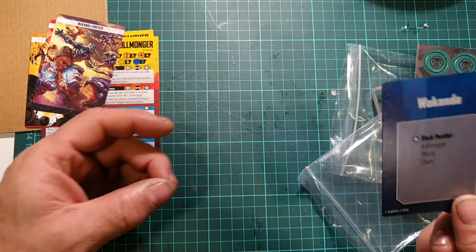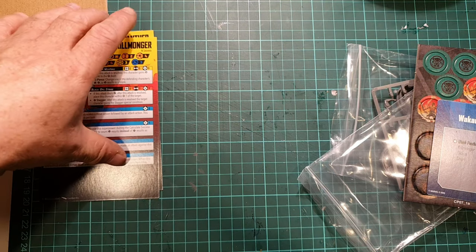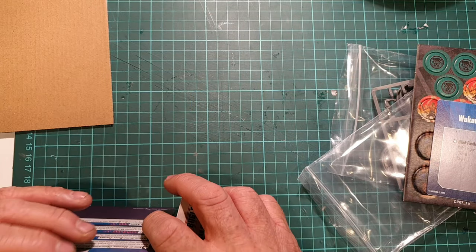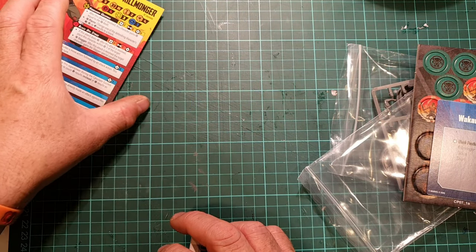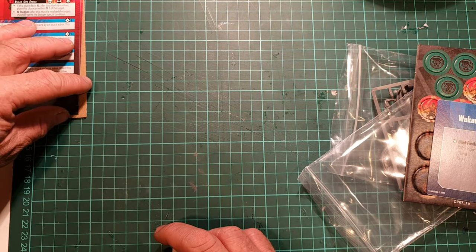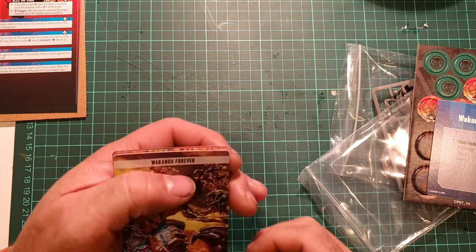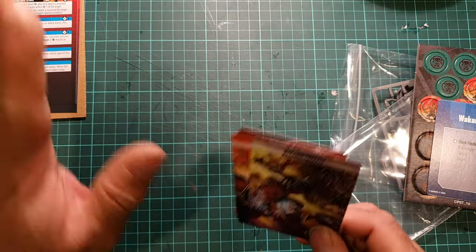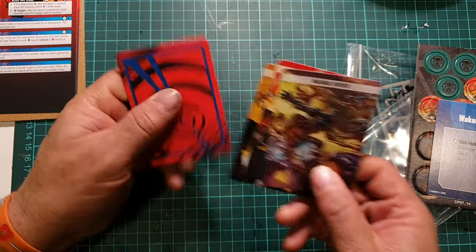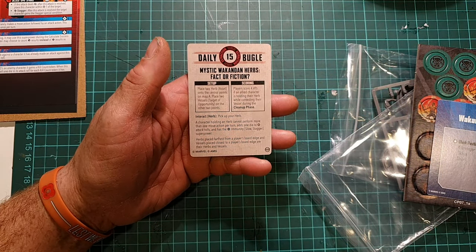I think the affiliation will probably be expanded at some point to include Baku - though Baku is actually Man Ape in the Black Panther comics and they had to change it slightly to avoid complications when the movies came out. But these are based on the comic books rather than the movies. We also have our crisis card, which is 'Mystic Wakandan Herbs: Fact or Fiction.'